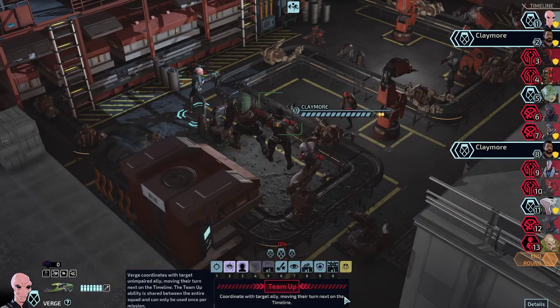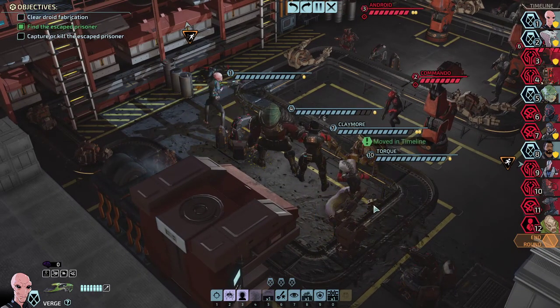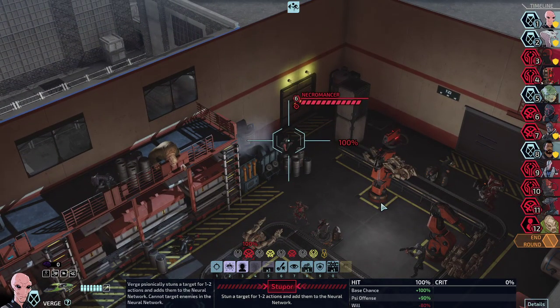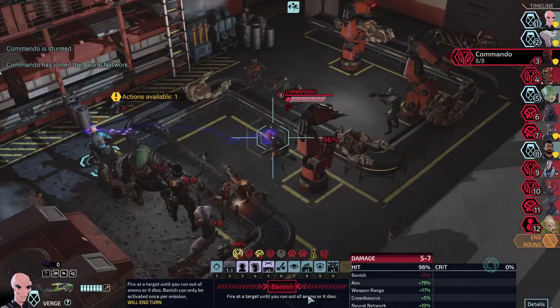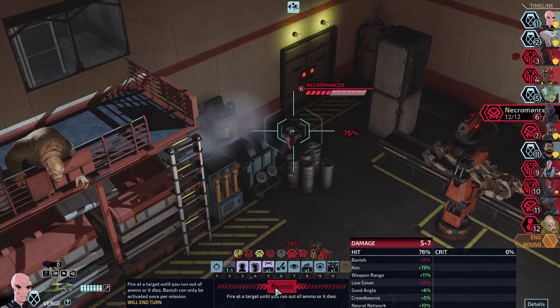Let's get Claymore up here — or Torque, Torque is good as well. How about we start with taking out the commando? Yep, that worked like a charm. And then since it's only one turn really, let's just make sure we're deleting the necromancer with the banish ability.